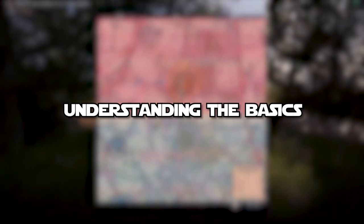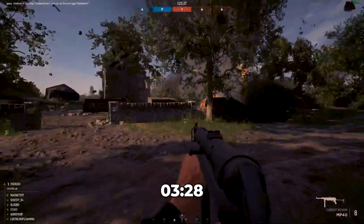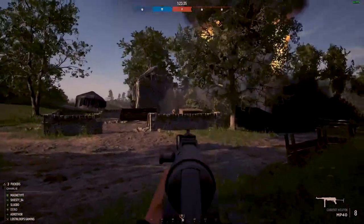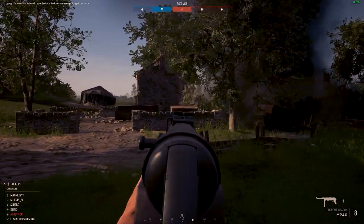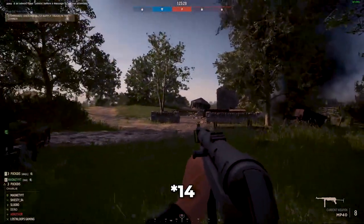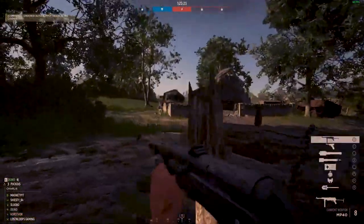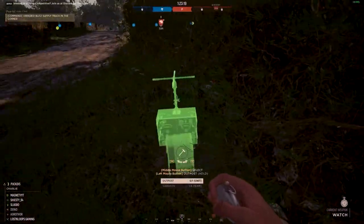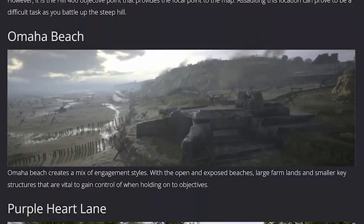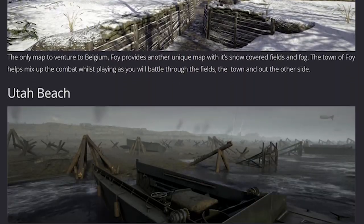We're going to be starting off with number one: understanding the basics. If you've played the game before you could probably skip this part and move on to number two. The main premise of Hell Let Loose is that it's a World War II realism shooter. The time to kill is really quick in this game — two shots and you're basically dead, most of the time one if it's at chest level or above. There are a lot of different maps, most if not all based off actual World War II battle locations.